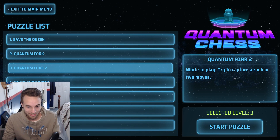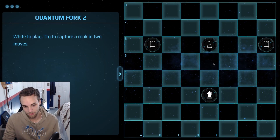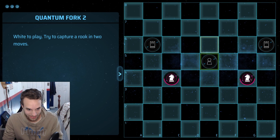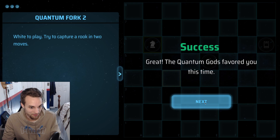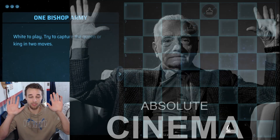Quantum Fork 2 — white to play. Try to capture a rook in two moves. Am I gonna get completely destroyed by odds this time? Let's attack both rooks and split. Again, it's another 50-50. Let's do this. Thank you — appreciate it. Absolute cinema.